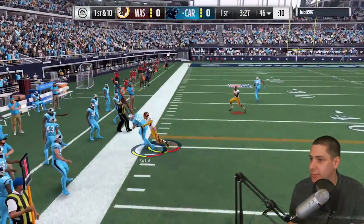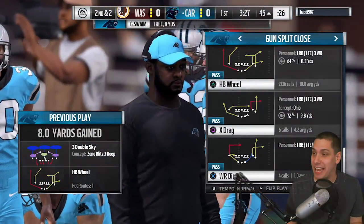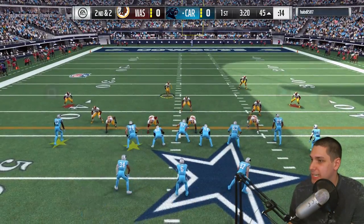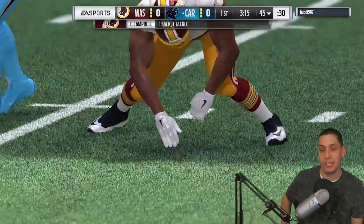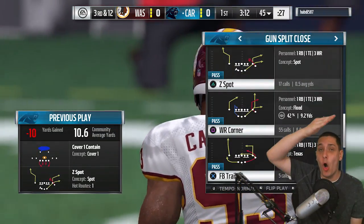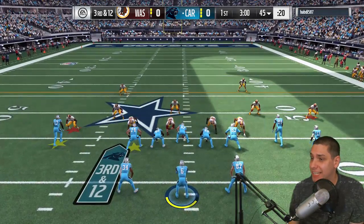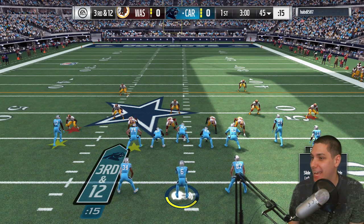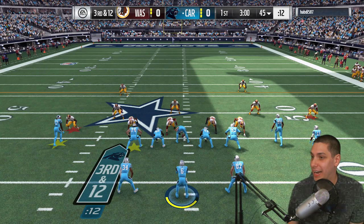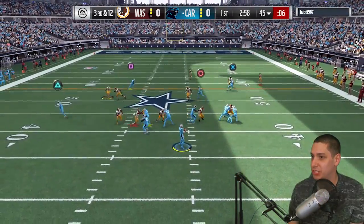We've got a man open in the flats — easy pickup. A little worried about fumbling the ball right now. On second and two we try a Z spot play — terrible protection. His user came all the way across the field to make the perfect play. Third and 12 after that sack. He's got an elite corner on the left and elites everywhere — this is just tragic right now. We had the guy open but his defender made a perfect play.